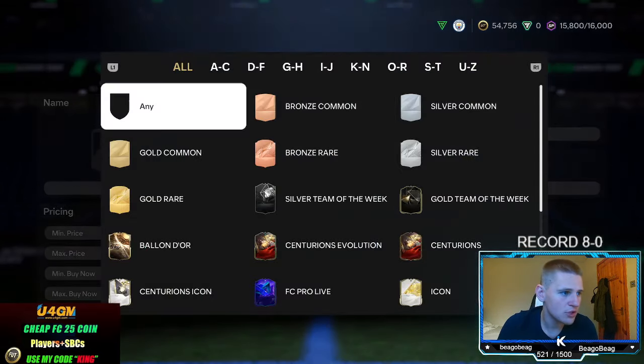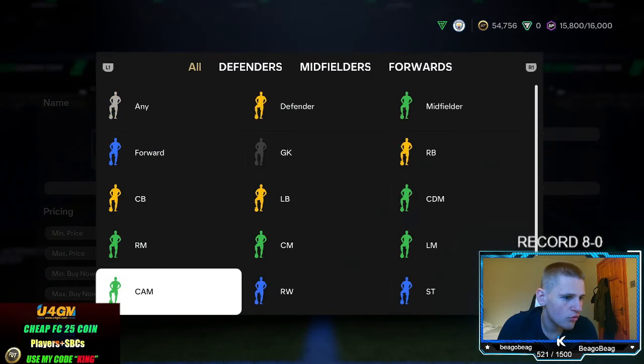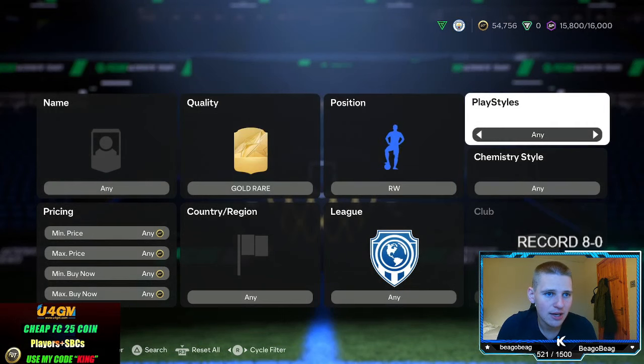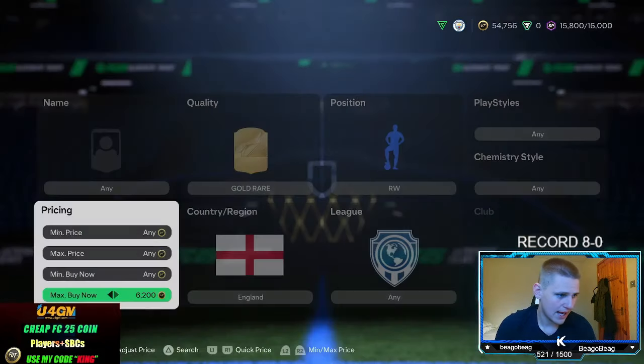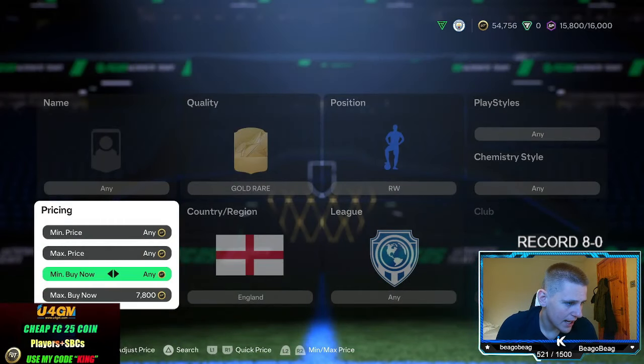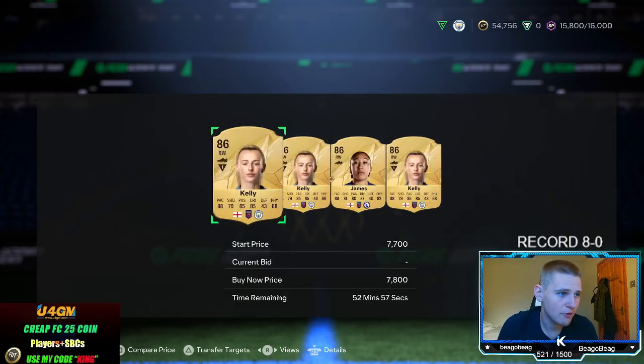Jumping into the second method: set quality to gold rare, position to right wing, playstyle, chemstyle, and nation leave at any — set nation to England, and leave league at any. Find the buy now for these. They're at exactly 7.8K. You've got two players: Kelly and James.